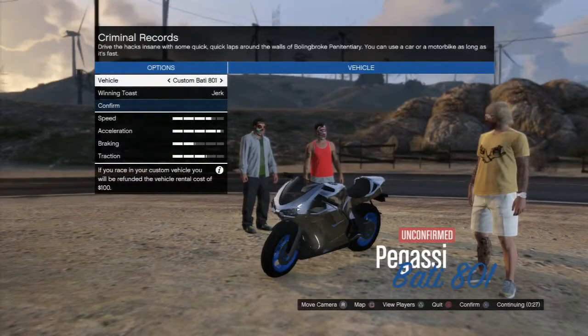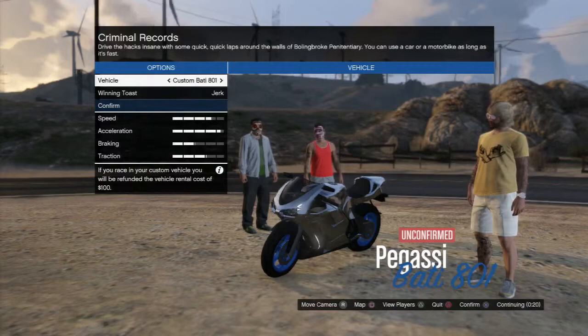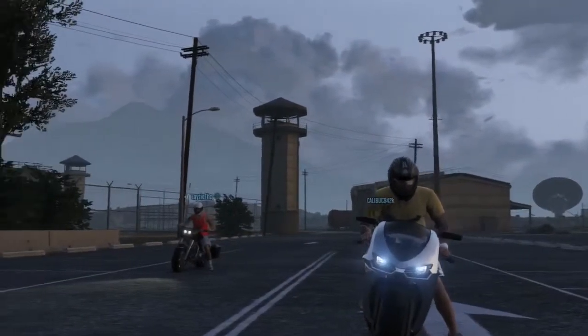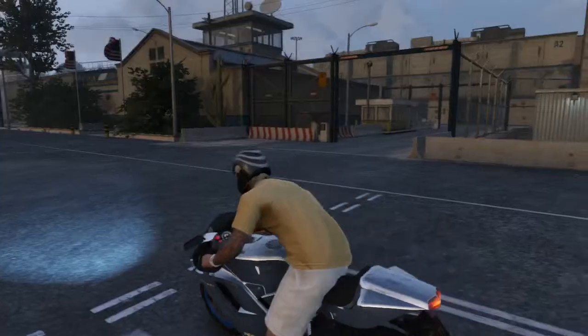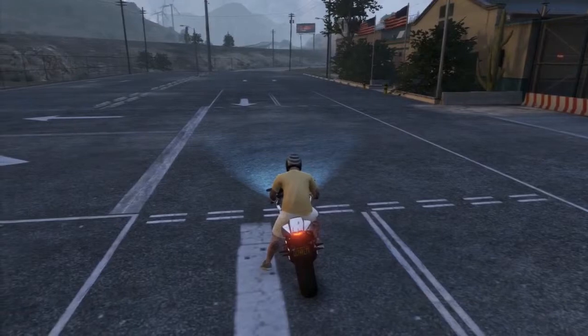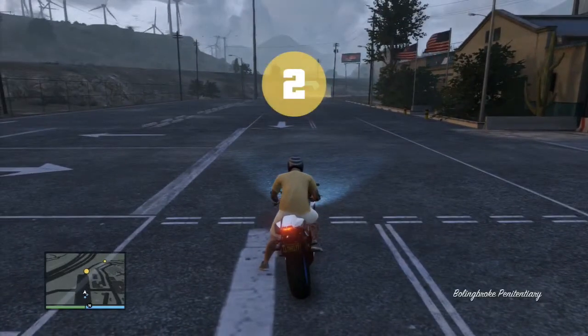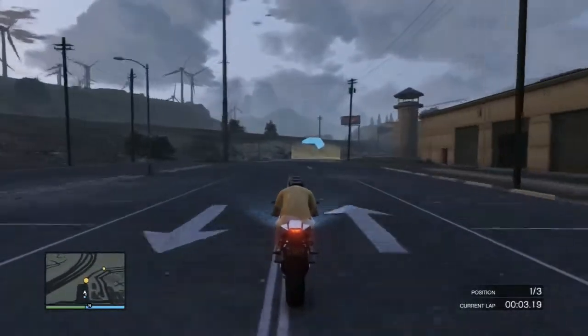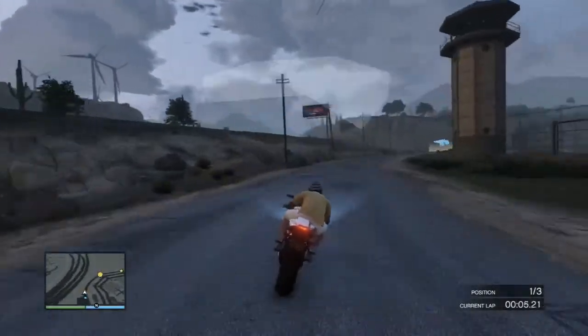Next, the other glitch they fixed is the RP boost big money glitch on the Criminal Records race. Basically, you used to be able to do three laps and max out your RP, because you'd hit the first lap and get a boost for beating your previous lap — which didn't exist — then another RP boost on the second lap. Before, you would almost get a full one-tenth bar per lap.